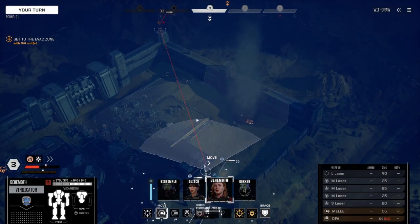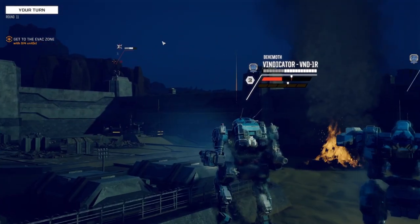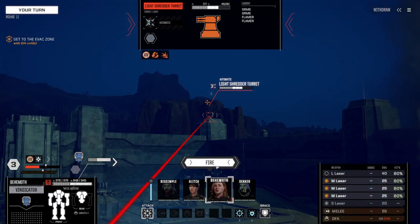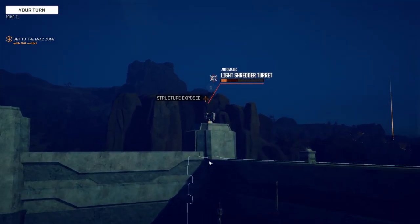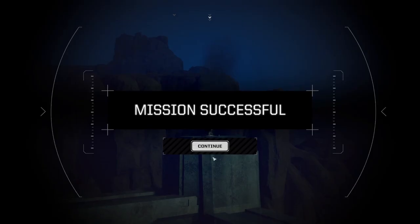I guess we don't necessarily have to, but I just really feel like we should just kill it. I'm gonna move in and try and hit it. I just don't trust that there aren't more mechs. We don't need to do that. There we go. I can do an extract — oh, okay. That was the last thing. Cool, all right.